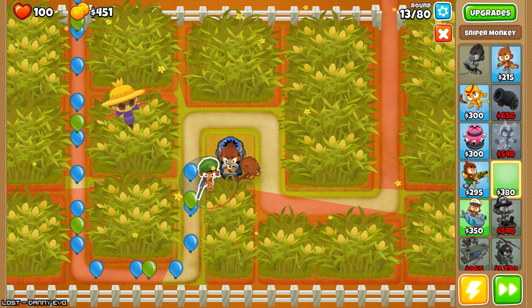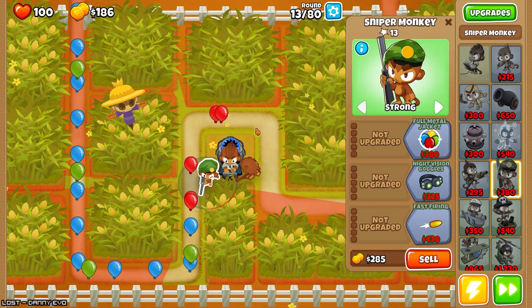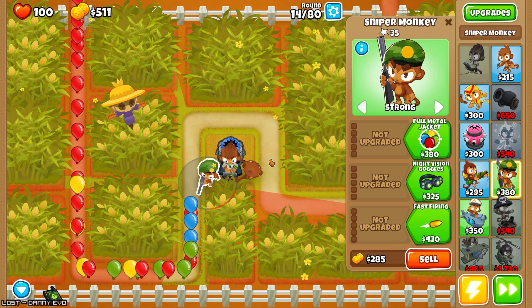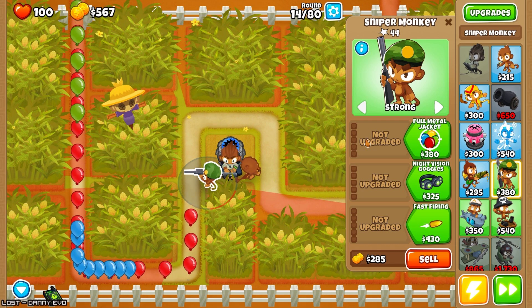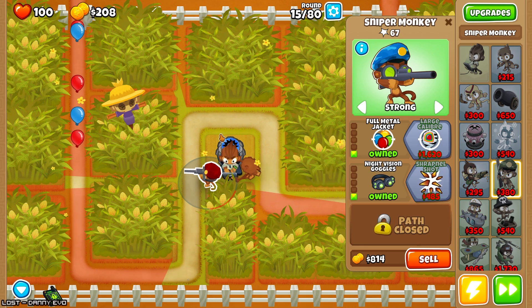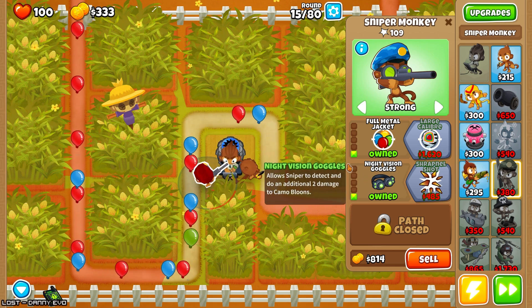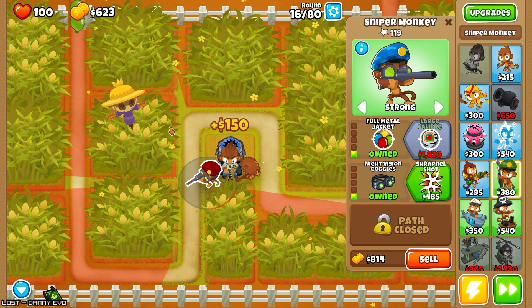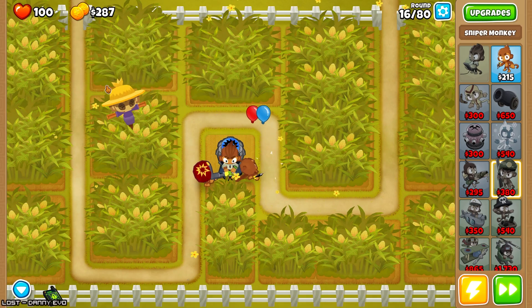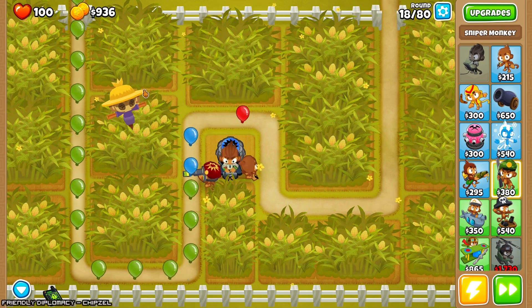So first and foremost, we want to put the sniper down lower — point at strong. This one's going to be full metal jacket; we need it to be able to take out the lead balloons. Oh, it can barely handle some of these things — that's hilarious. Okay, but this way at the very least you can shoot lead. Then we're going to clear these two out, because we've got at least a little bit before we have to worry about lead.